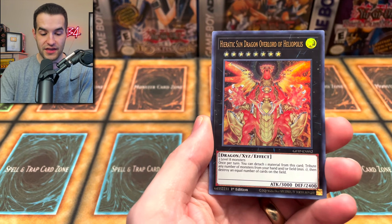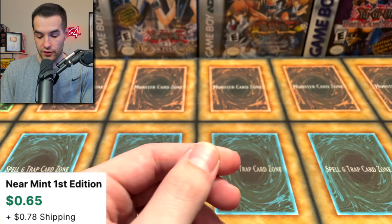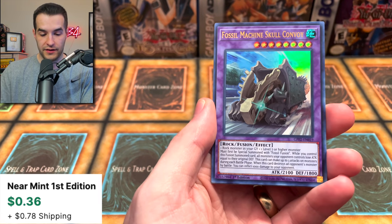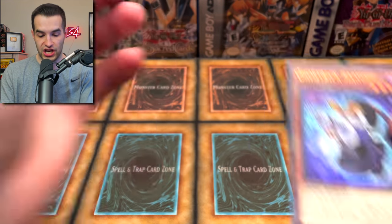Cosmo Tenkan, Time Thief Hack, Hieratic Sun Dragon Lord of Heliopolus, and Starry Knight Arrival — I thought that was Evenly Matched again. Next pack: 50 packs of Ghost from the Past total. We got Paladin, Fossil Machine Skull, Yang Zing Prana, and Ghost Trick Zhang Shi.